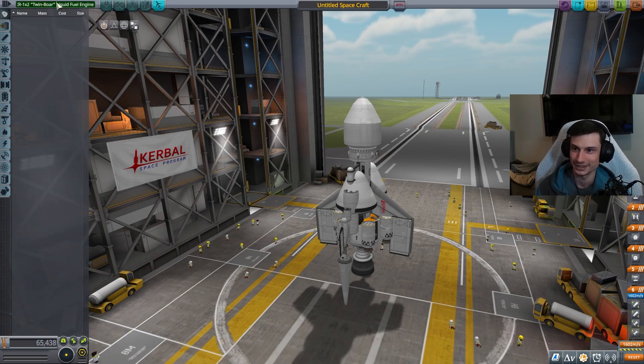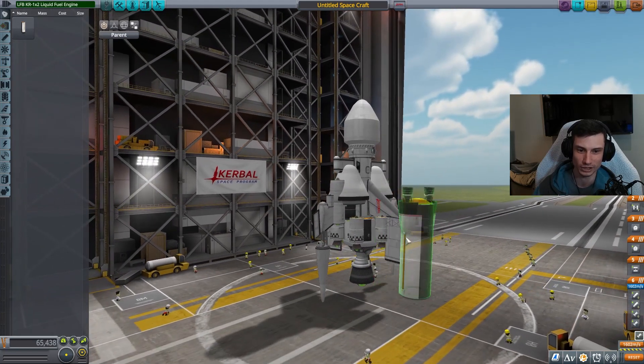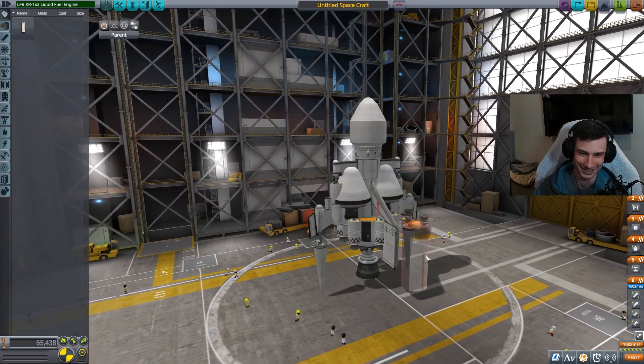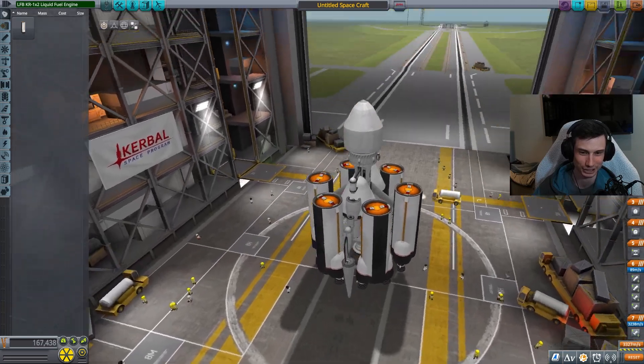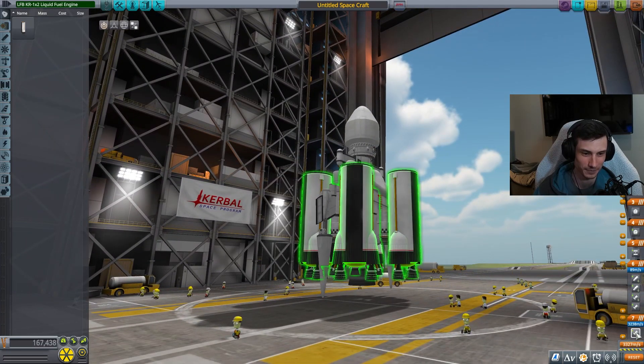Guys, this is like the greatest thing to get. This is like winning the lottery here. This is GG - I think we've done it. Where can I fit all of these? We can make it anywhere now. These things are insane. This is actually - we've done it. This is the end game. We should be able to get into space with this. We might even be able to get orbit.